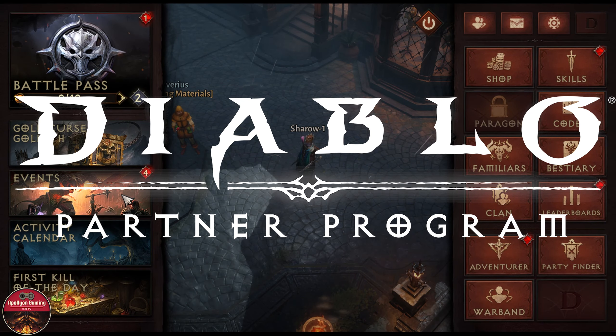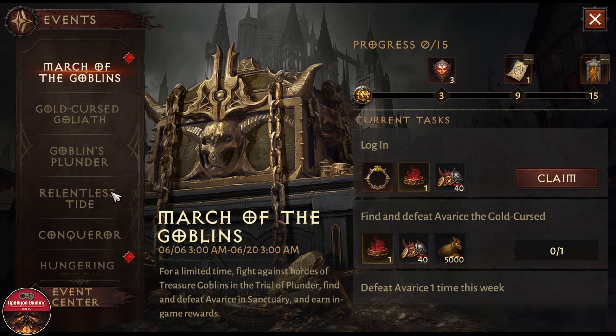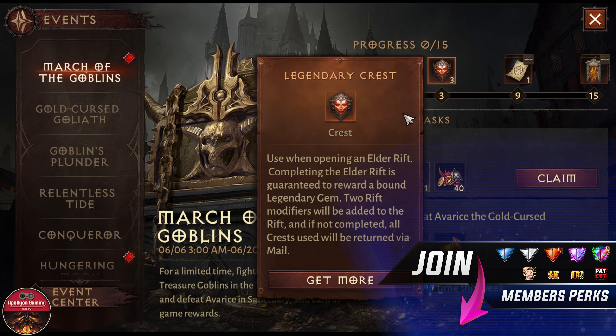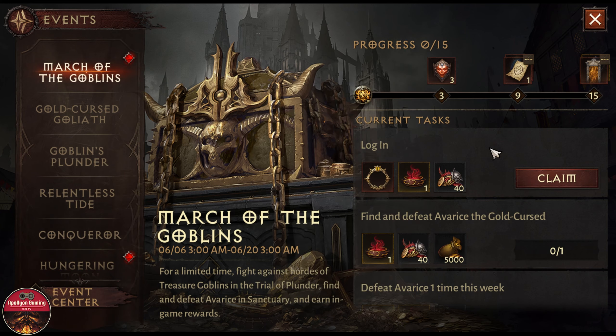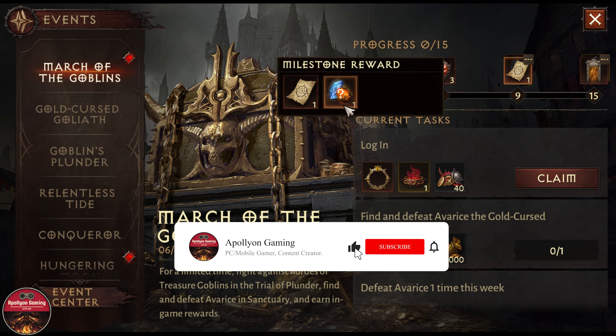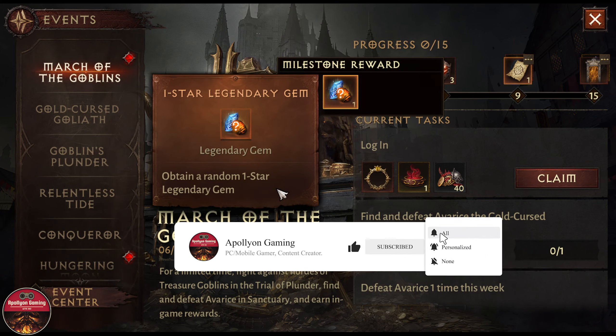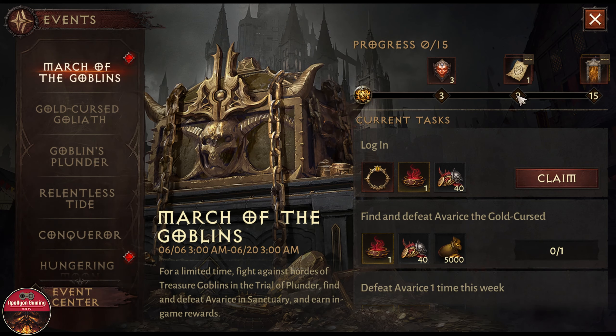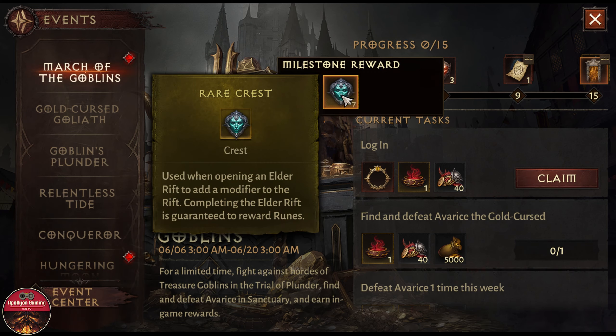The event is live — let's take a look at what we're getting with the global plunder. First we have the March of the Goblin event, which is going to give us three legendary crests, one legendary star gem, and one contract if we do nine quests.